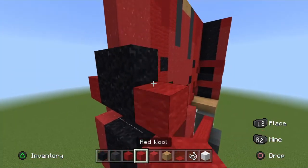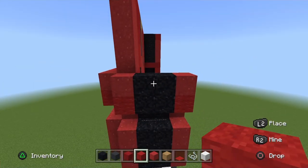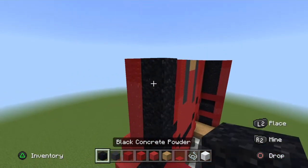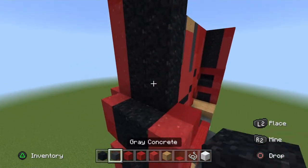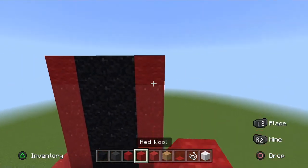On the ends place a red wool, then a red powder on top of it. Go inwards and place a full row of placement blocks. Get your black powder and go all the way up in two columns, then get your red powder and go up four blocks with red wool on top.